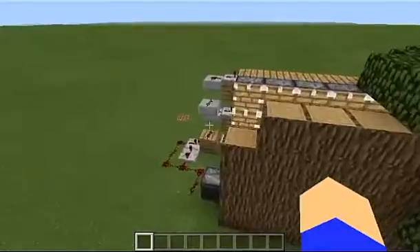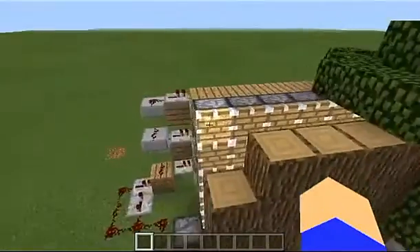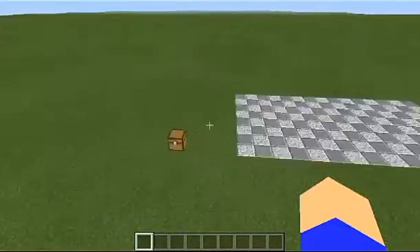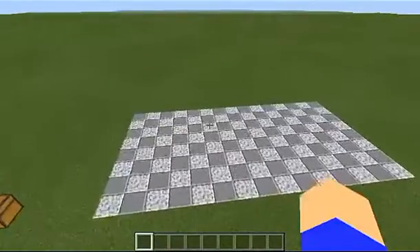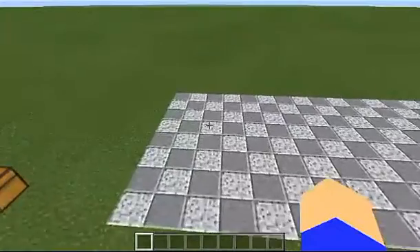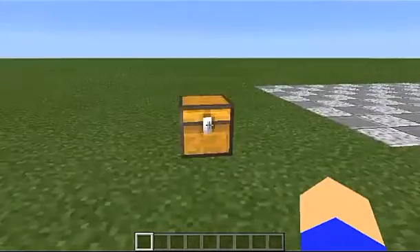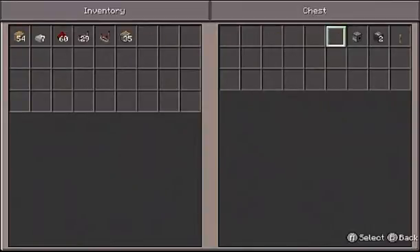Over here I already have everything set up. Before I begin, I want to say that this wall of pistons can effectively be made any size you want, as long as you don't run out of redstone power. For this tutorial it's going to be six long, so we need an 8 by 15 area — the 15 is what changes depending on how big you want your piston wall to be. In this chest we have 54 building blocks, seven slabs, almost a full stack of redstone dust, 29 repeaters, one redstone comparator, 35 pistons, one dispenser, two observers, and one lever.